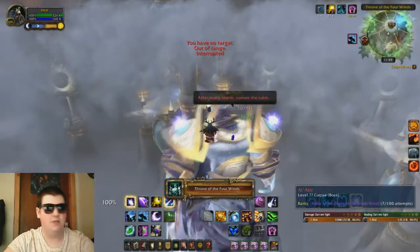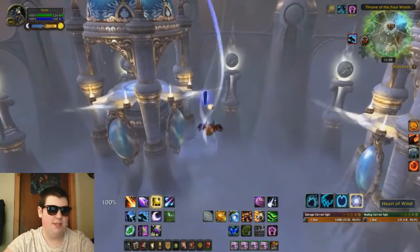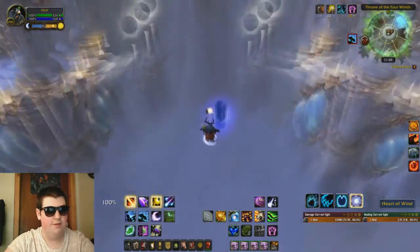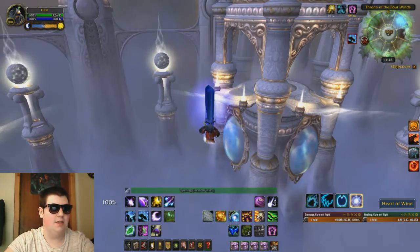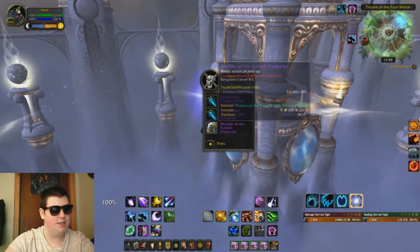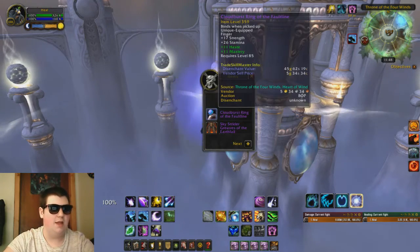This is actually the first time I've killed this boss on this character. Once you've killed him, there will be a little crystal that spawns in the center of where he was standing called Heart of the Wild. You open this and it gives you your loot. Has the mount dropped for me? No, it has not — but you can still get a few transmog pieces.